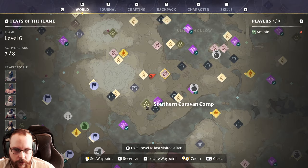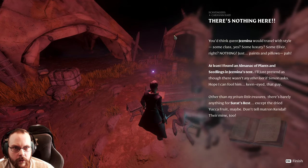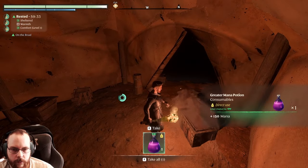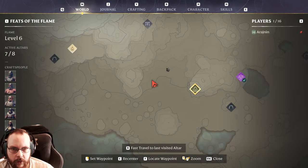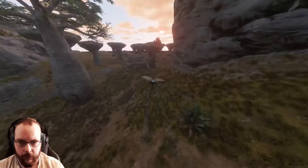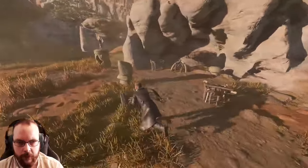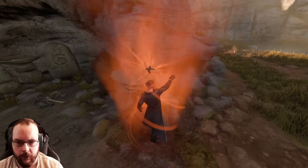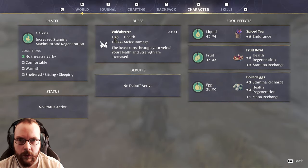Curiouser and curiouser. Let's try the Southern Caravan camp. Traveling in the dark is probably not recommended. There are notes, but not the right notes. There's a chest. We might as well check out the dungeon over here. It is extremely dark, but that should be fine — because that takes me up to Raven's Keep again. Fall damage is a thing. Take two. There's a tiny VUCA encampment over here, but I doubt there's anything here. Just a tiny little bit of electricity. If I go to my character — attributes, status details. Ukar: 25 health, 20% melee damage. The beast runs through your wings — your health and strength are increased. Half an hour — that's neat, because I don't think they showed what they did before.